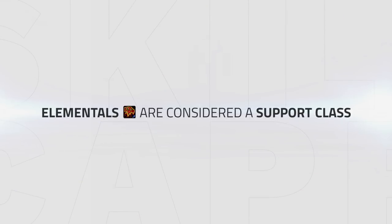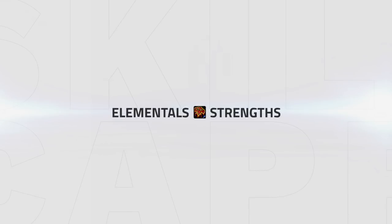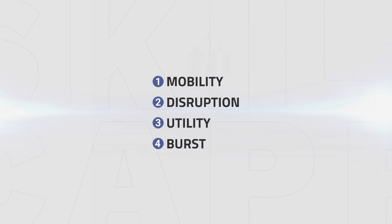Elemental is quite unique and is mostly considered a support class, bringing a high amount of utility, low consistent damage but strong burst. In this section we're going to be covering the general playstyle and goals in Arena. Elemental has four main strengths: mobility, disruption, utility and finally its burst damage. Mastering all four of these strengths can make you a force to be reckoned with in Arena.